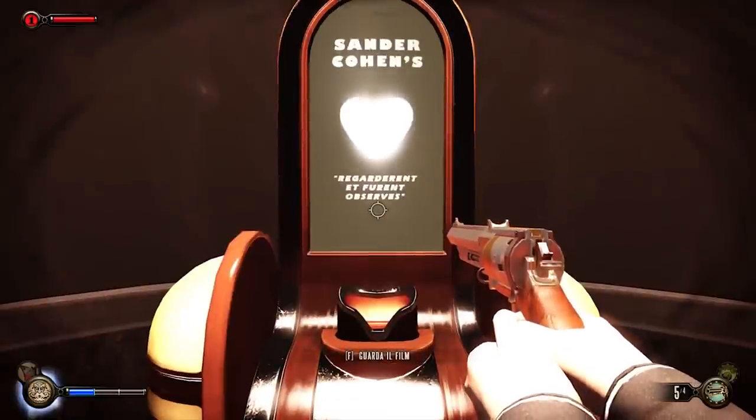In Bioshock Infinite's Burial at Sea DLC, you can find multiple little viewing theaters throughout. Watching one particular theater in the second part of the DLC would give you a spooky message.